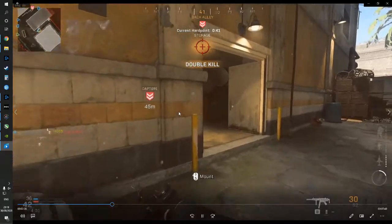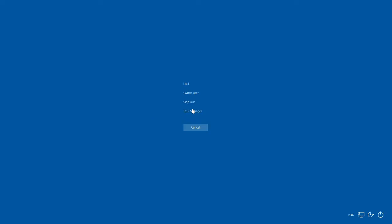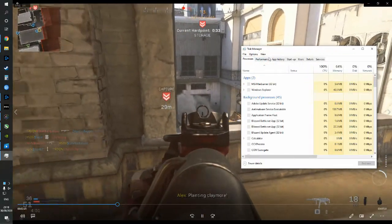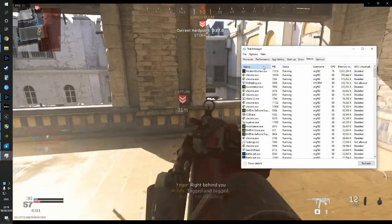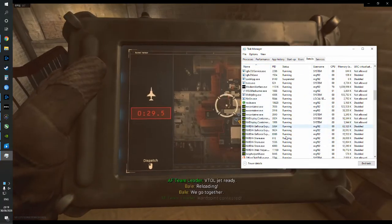All you need to do is go to your Task Manager. Press Control-Alt-Delete, click on Task Manager, and then where it says Processes, Performance, App History, you need to click on Details. Once you click on Details, I would sort it by name and then look for the NVIDIA programs that are running on the computer.